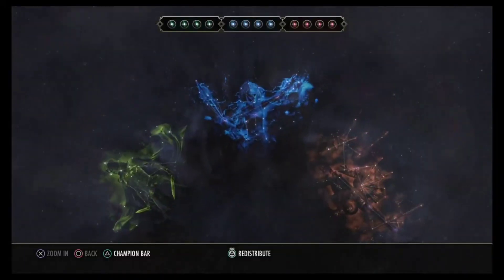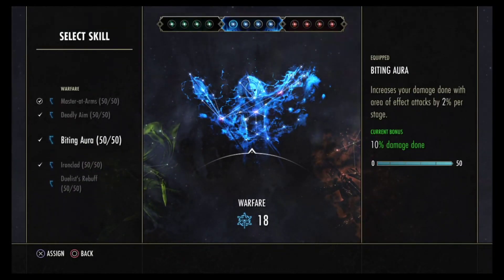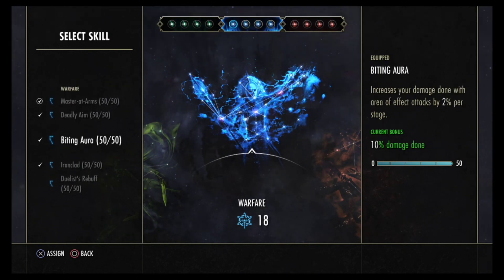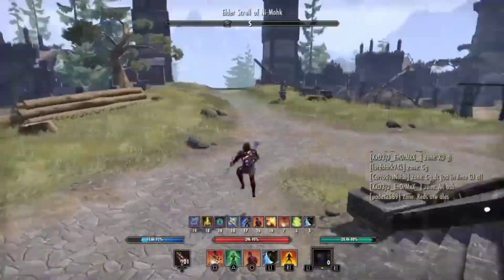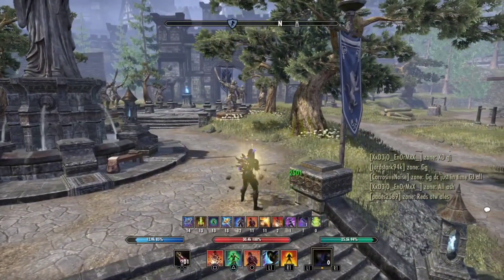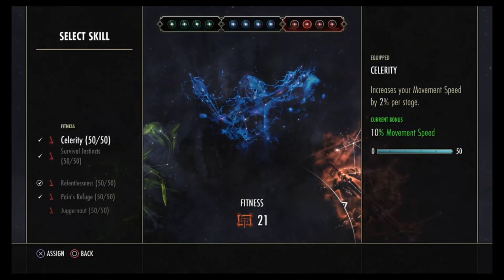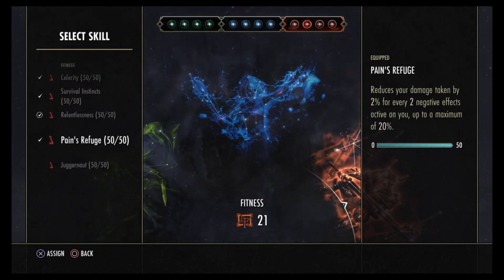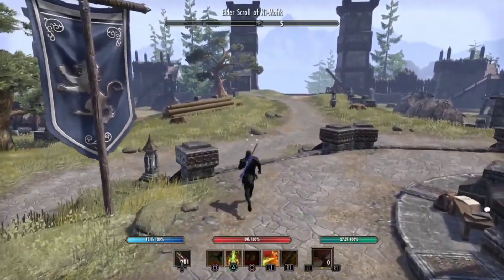For Champion Points, in the blue tree you have Master at Arms, Deadly Aim, and Biting Aura / Ironclad. If you want you can change Ironclad to Focused Mending, but we have a lot of defenses and my healing is okay — 2.5k Vigor tick is enough with the defenses we have. In the red tree we're using Crimson Entrance, Cerebral Instincts, Relentless, and Pain's Refuge.